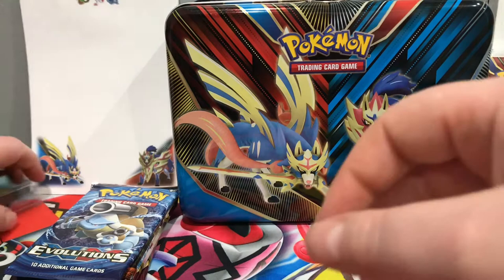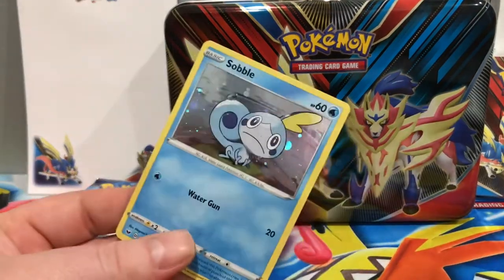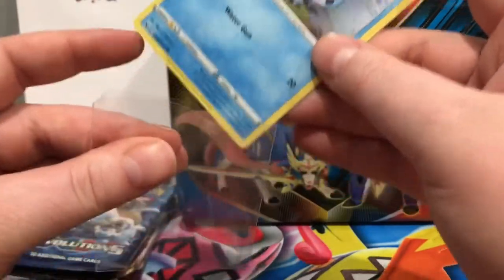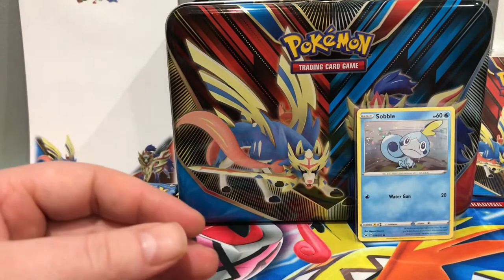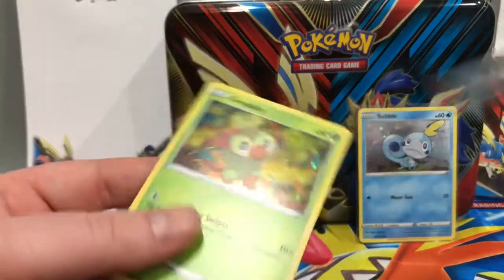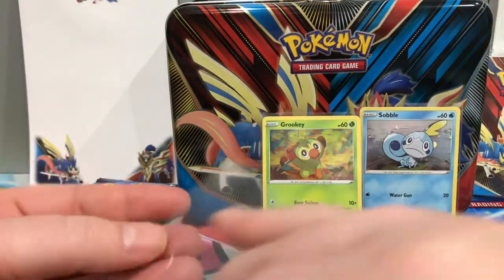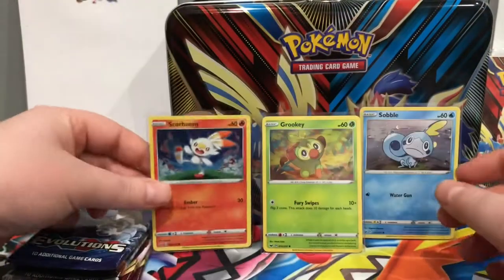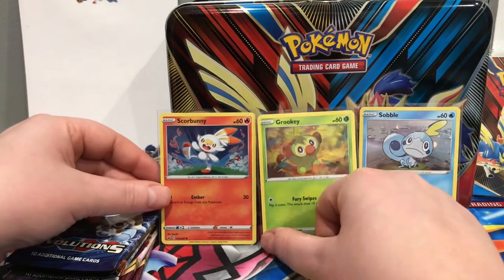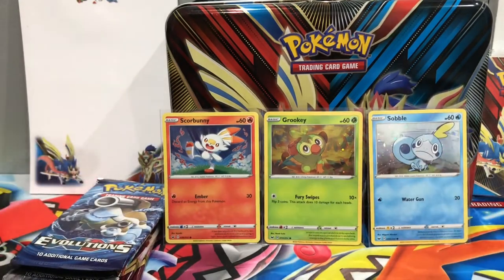We'll use the doggos as our background today and then we will sleeve up our special foil cards very carefully of course. Sobble, Grookey, and Scorbunny. So if you are a completionist collector, I guess this would mean you would need these, because like I said, these were the holo versions of the set.